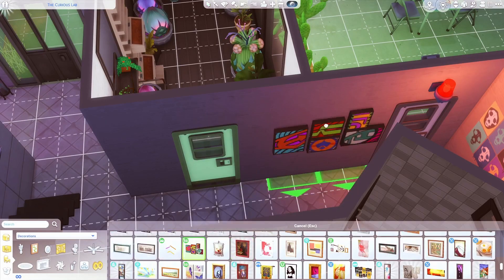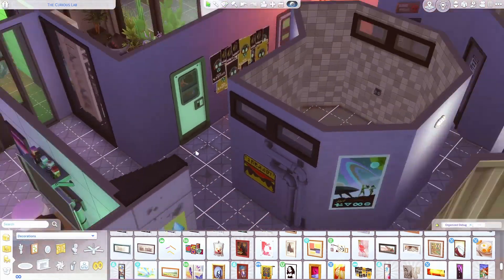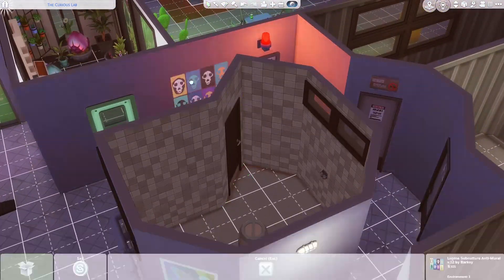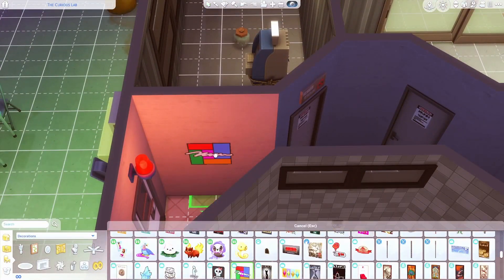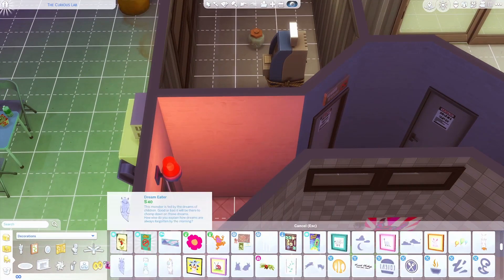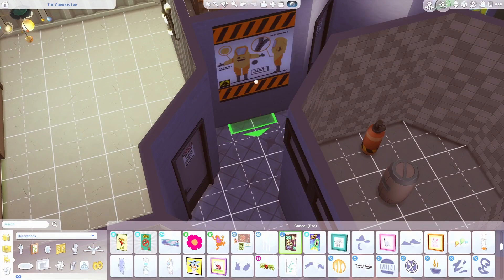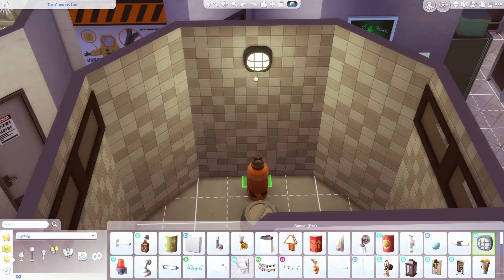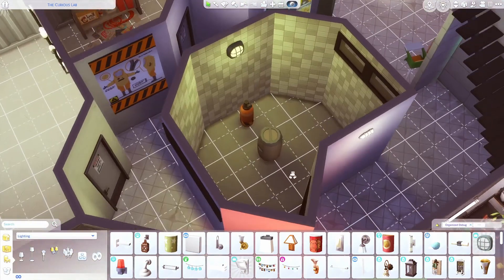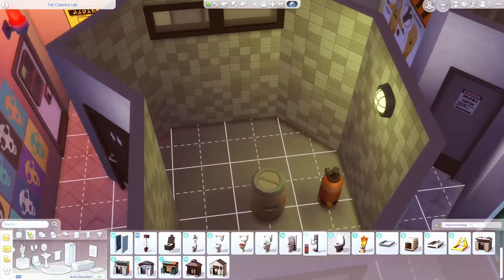We're here decorating this almost Banksy-looking wall art that I put in the hallway—I thought it looks like something Laszlo probably spray-painted onto the wall. I really liked all of the informational lab posters; I like putting those everywhere, again looking like part of the lab. Now we've moved on to the bathroom.